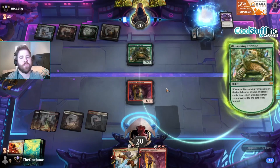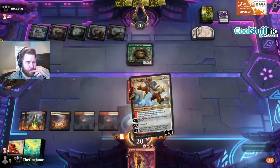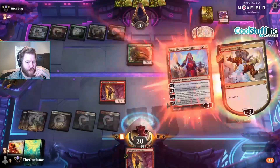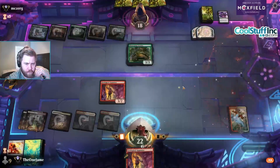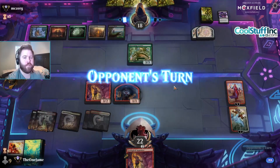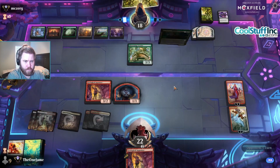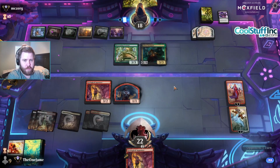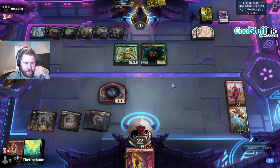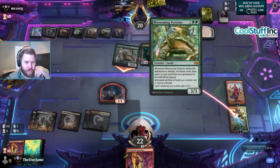Blossoming Tortoise — yes sir, that's scary. Take a Jaya, make a thing. Is this a new brew? Yes it is. Glissa — Virtue. That's why I made a creature, so you couldn't kill my planeswalkers. Crap, every time I play against this Millwrestling Scottish deck it's just so broken.